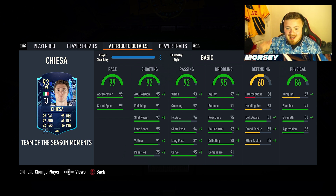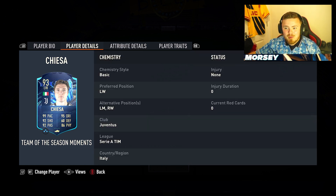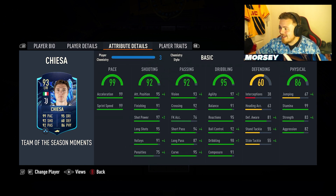The card is sick. I loved his Road to the Finals — one of the Europa League cards — he was so good, man. Chiesa is one of those players like Dybala who were just built for FIFA. The body type, all of it just ticks perfectly. Let me quit another Foot Bin and have a look at this SPC.